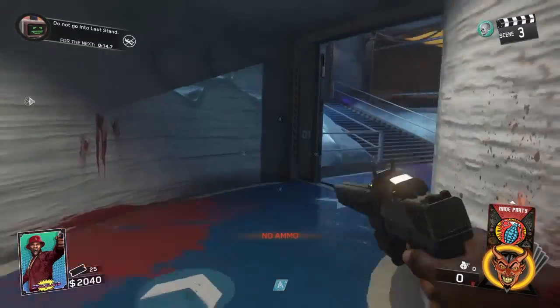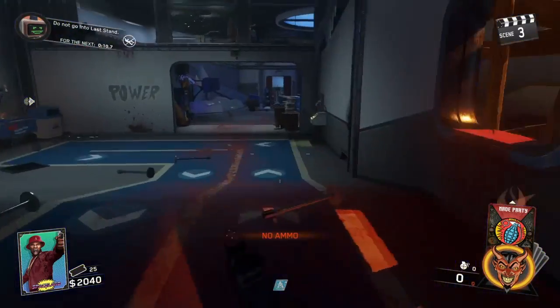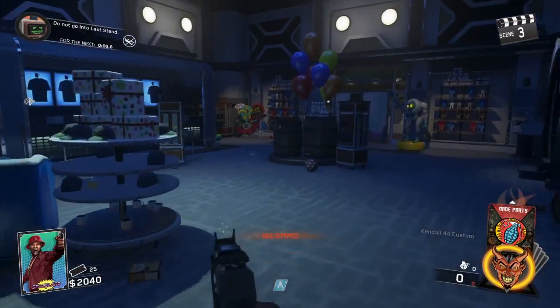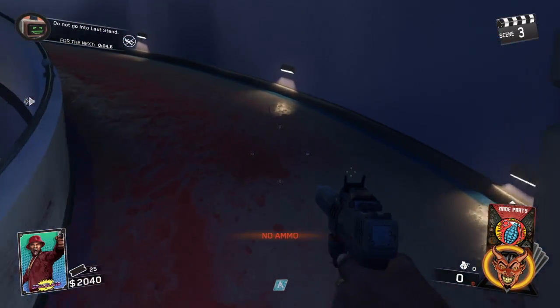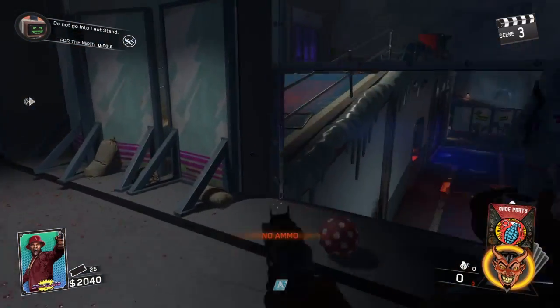The last one for Polar Peak — the last power switch is right when you go into Polar Peak. You go right up here, come around, go all the way up, come this way, or you can go that way and buy it. I just prefer to go this way, go up and buy this door.